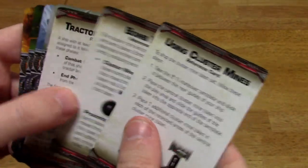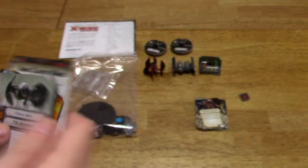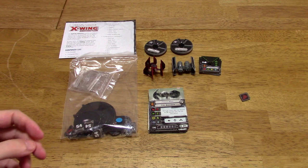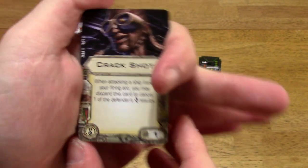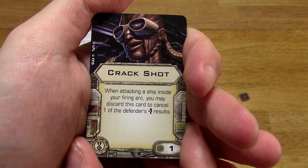These are just your guide cards for tractor beams, bomb tokens, cluster mines, and all of that. Let's take a look at the upgrade cards — there are a few in here that I really like. Crackshot, for example — I've seen this one before, but I'll go over it again since it's relevant to one of the TIE Bombers. When attacking a ship inside your firing arc, you may discard this card to cancel one of the defender's evade results.